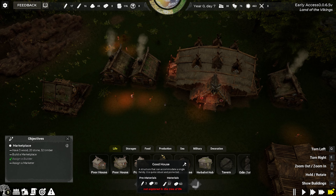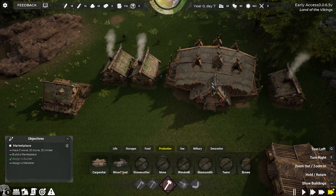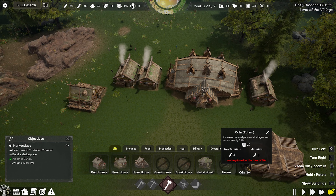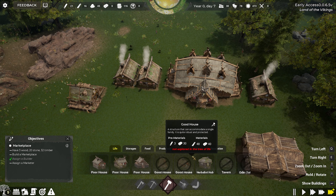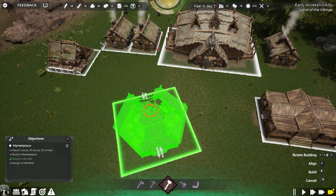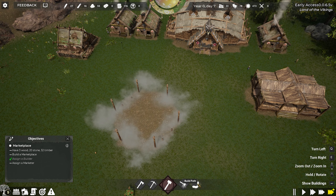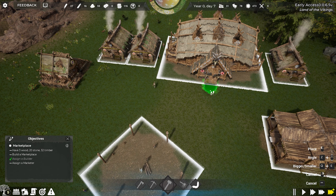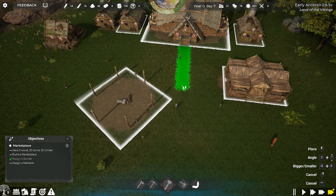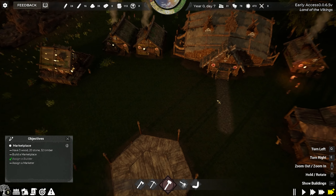Meanwhile we're gonna be building a market. What's the woodshed for? Firewood is produced from logs — oh, gotcha. Storages, wood, marketplace — there is the marketplace. All right, let's do this. Build a path — oh, yeah, not exactly cheap, those paths. I don't think that's gonna be happening.